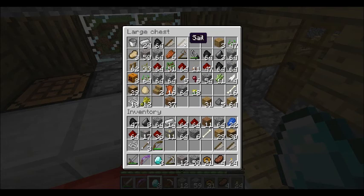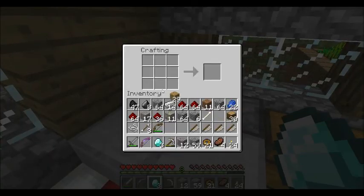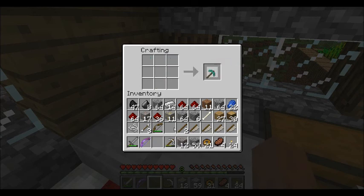I managed to get four sails as well, so we can start building that windmill I promised. First, let's make this diamond pickaxe, because I really want to get to the Nether. Got a diamond pickaxe — let's make this windmill.